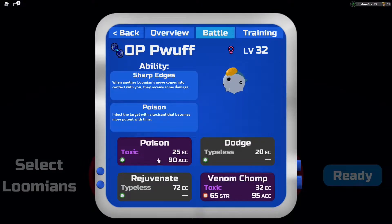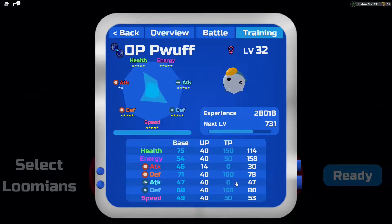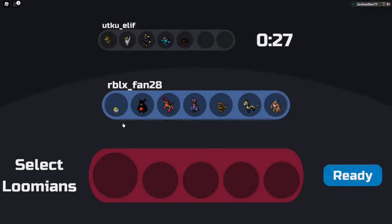This is the set I have on it: Poison, Dodge, Rejuvenate, and Venom Chalk. These are the TPs, so this defensive set gives a plus 1 melee attack boost to Protagon. Health — give it health — 50 energy makes it so I can use 2 Poisons and 2 Rejuvenates. And the 50 energy is to outspeed Cephalops — it's their speed. That's what it's used for.